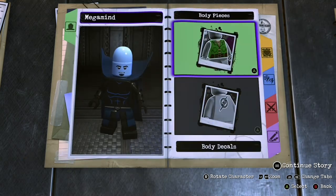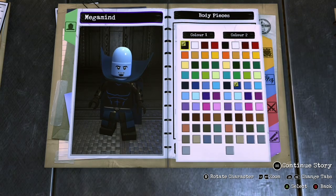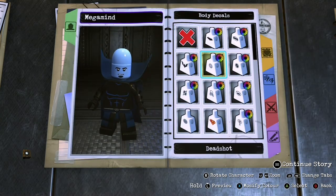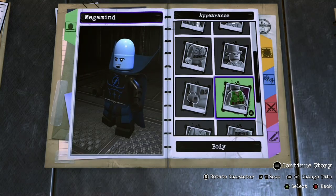The preset body is going to be custom body number 1. We'll make color 1 black and color 2 dark blue. The body decal is going to be the Flash and you're going to make it that same shade of dark blue, because he has that lightning bolt across his chest.